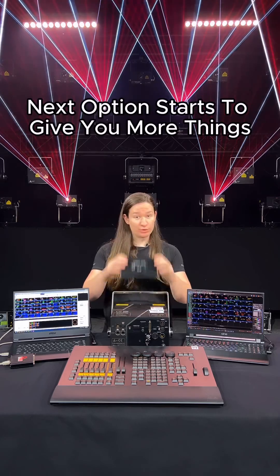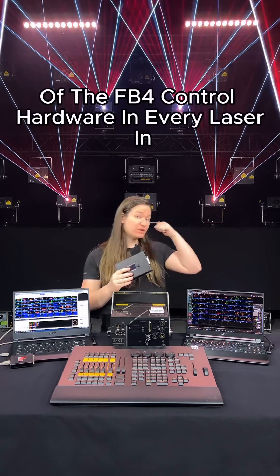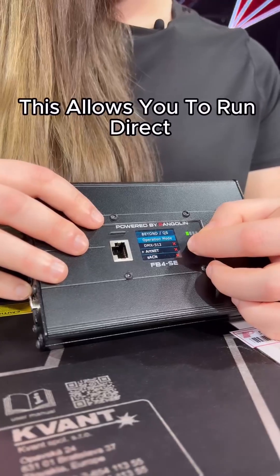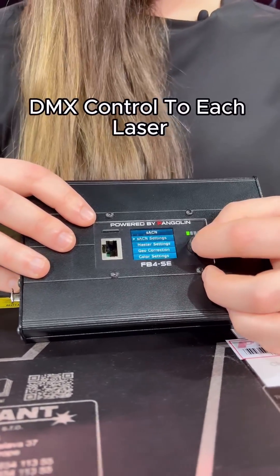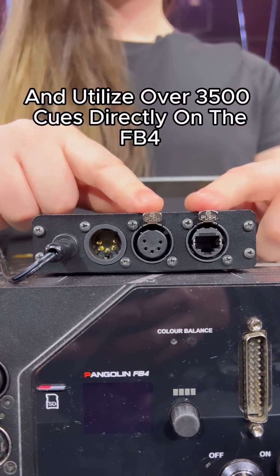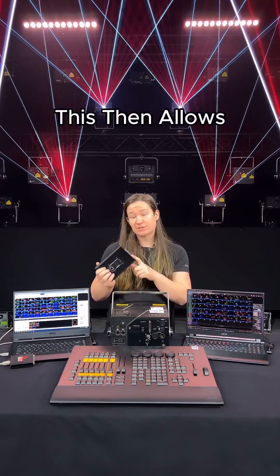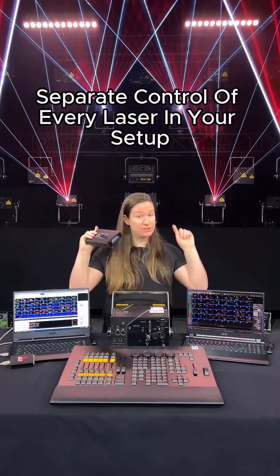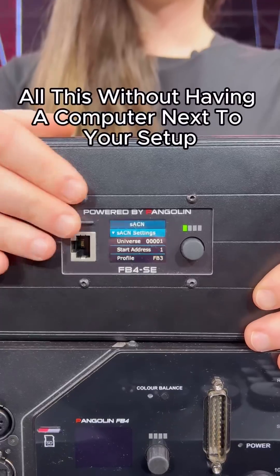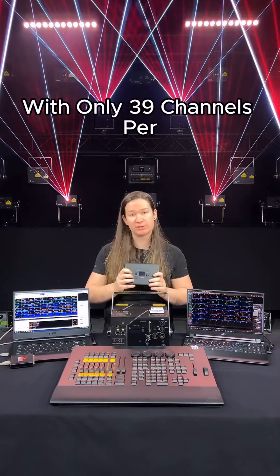The next option starts to give you more. This is where you use direct control of the FB4 control hardware and every laser in your rig separately. This allows you to run direct DMX control to each laser via actual DMX, ARTnet, or sACN, and utilize over 3,500 cues directly on the FB4. This allows separate control of every laser in your setup independently, all without having a computer next to your setup and not overloading your parameter count with only 39 channels per unit.